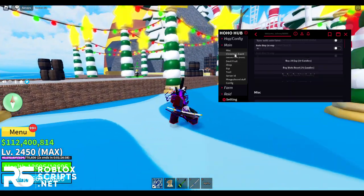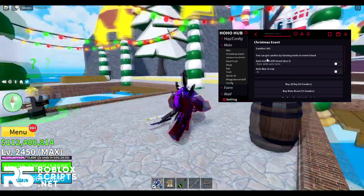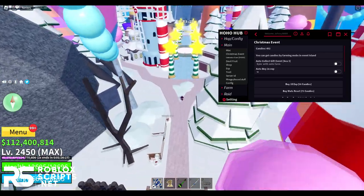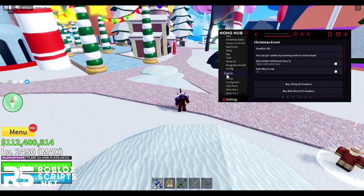Next, the best tab is the Christmas event tab. First, you can see how many candies you currently have. You get candies by farming mobs in the event island. To auto-farm, go to the farm tab and enable it — you'll see all the farming options.